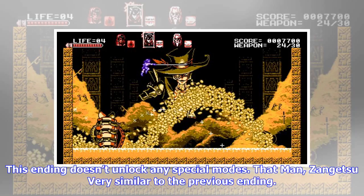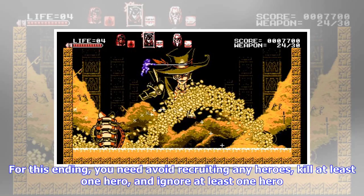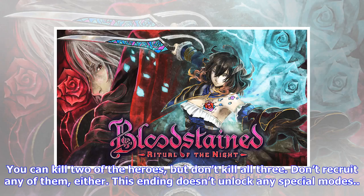This ending doesn't unlock any special modes. The final ending is very similar to the previous one — for this ending, you need to avoid recruiting any heroes, kill at least one hero, and ignore at least one hero. You can kill two of the heroes, but don't kill all three, and don't recruit any of them either. This ending also doesn't unlock any special modes.